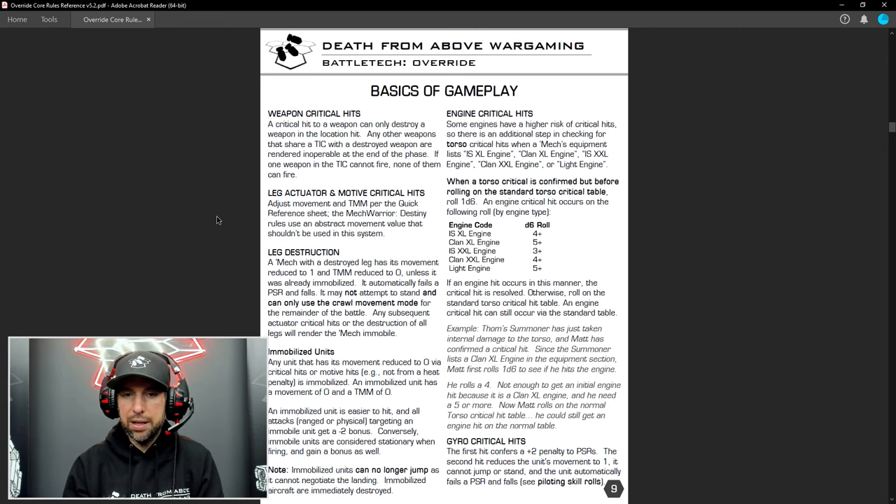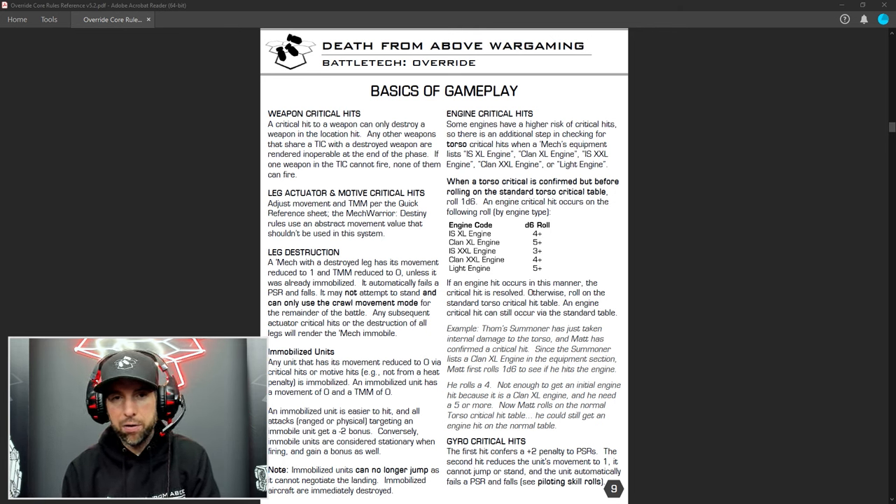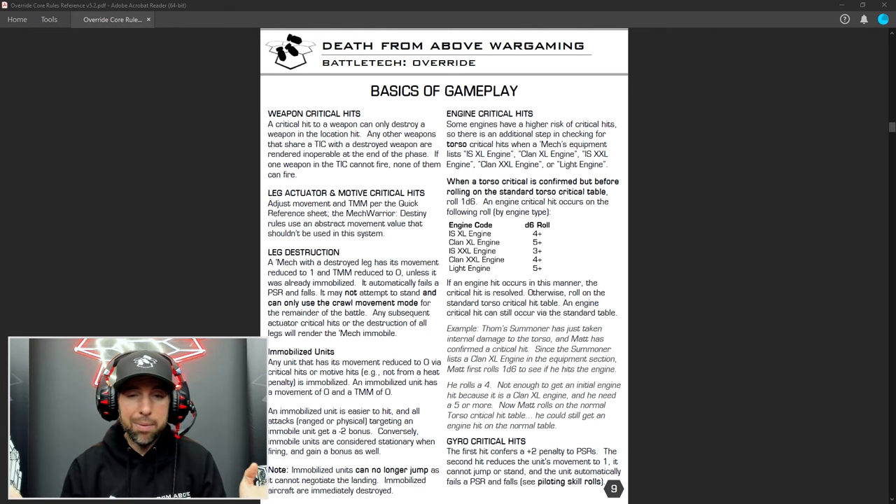Next is leg actuator — a motive critical hit. These only occur in the leg. What happens is you take a reduction to your base movement value — movement is reduced by two and your TMM is reduced by one. Note that it does not affect your jump movement. There is no critical hit for jump jets in MechWarrior Destiny or Battletech Override, but you can make your own critical hit tables if you want.